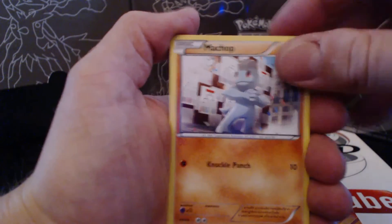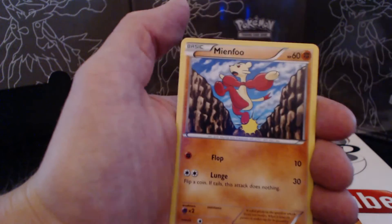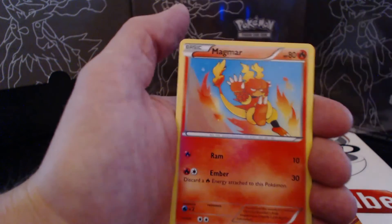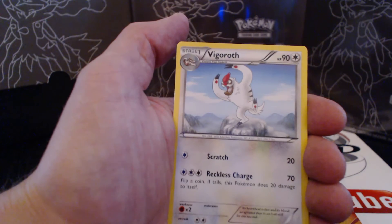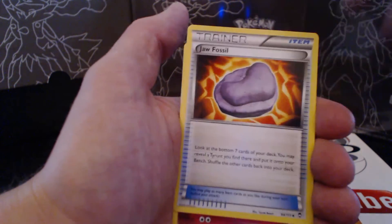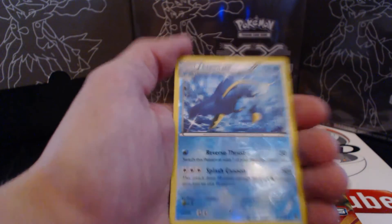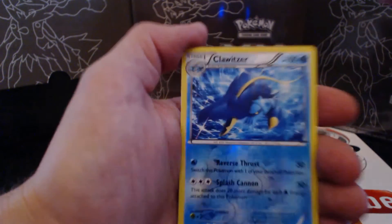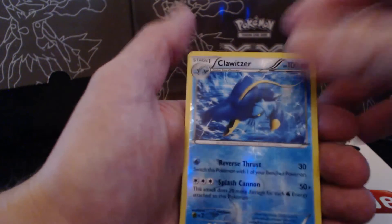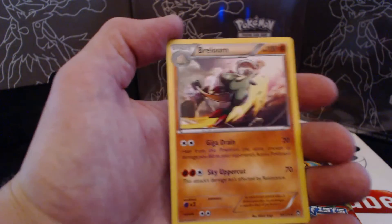Mechop, Makuhita, Skorupi, Menfu, Magmar, Vigoroth, Jaw Fossil, Clefable, Clautzer Reverse Holographic Rare — seems like a very common Holographic Rare — and a Breloom Rare card.